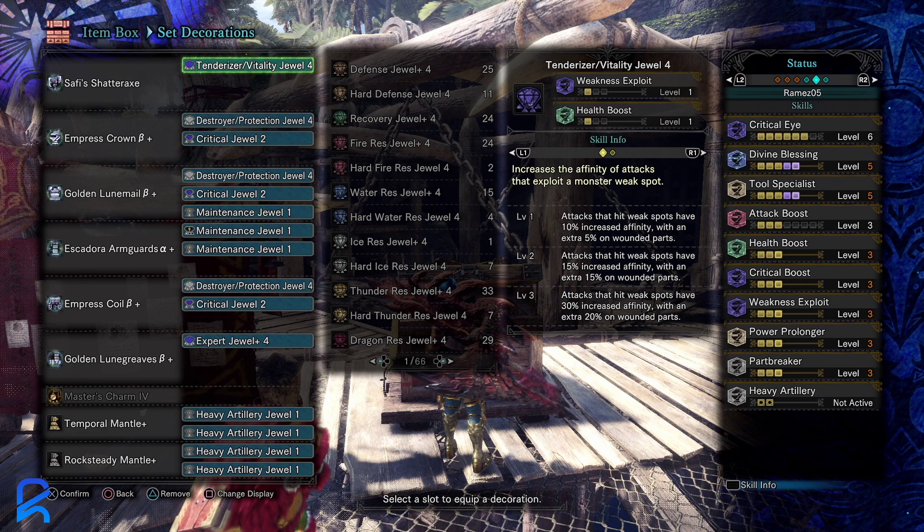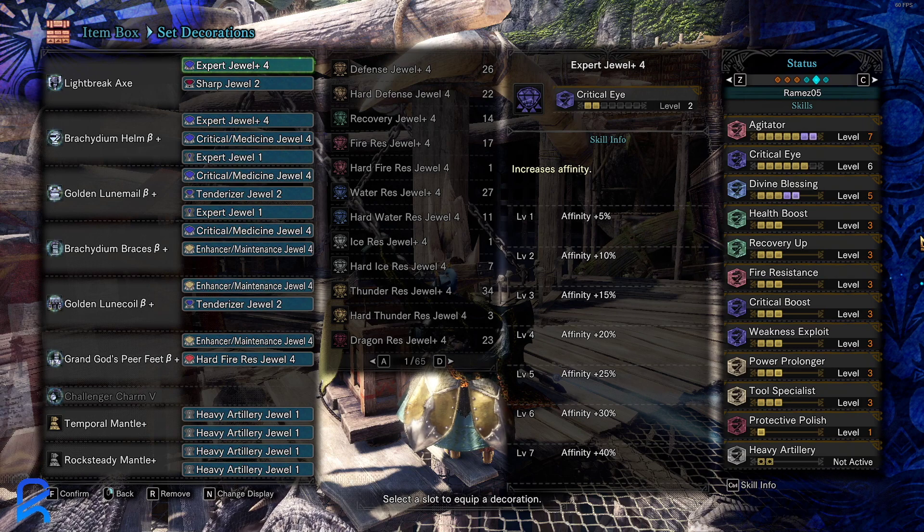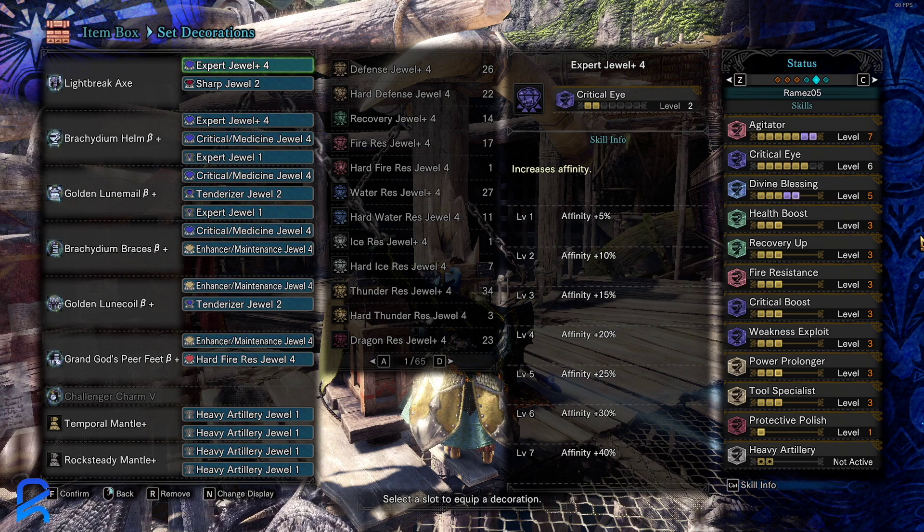Also make sure that with your mantles — if you can't fit heavy artillery in your build, which applies to most of these pre-Fatalis builds — just put heavy artillery in your mantle instead.